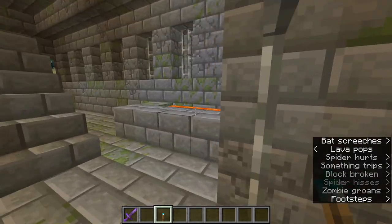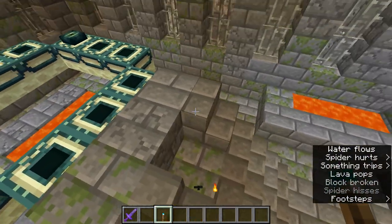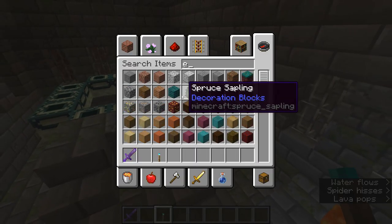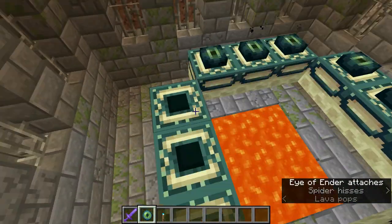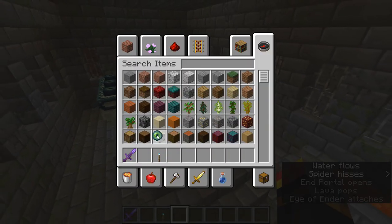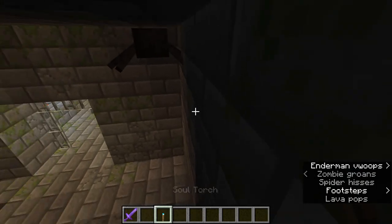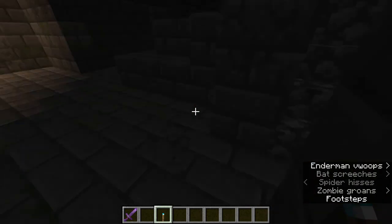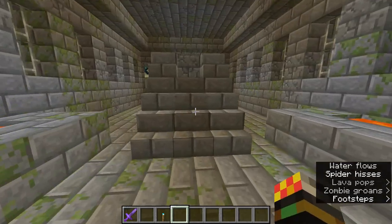Here we are — the end portal room! What I would do is put water over the lava pools to neutralise them. Then the last thing to do is light up your portal and you're going to the End. So that's basically all you need to know for finding a stronghold and the end portal room. My tips: keep your eyes open and use soul torches to clearly mark where you've been. Thank you for watching, hope you've enjoyed, and see you soon!